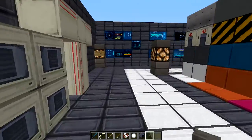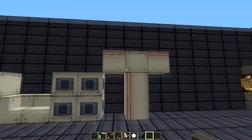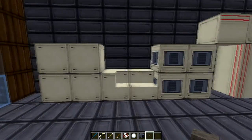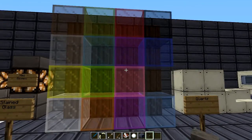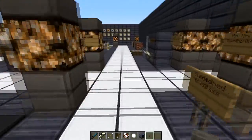The walls have a nice smooth texture with a faded color. The quartz blocks have some nice red lines through them, which is cool. The stained glass looks default.